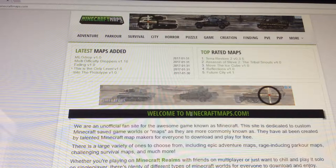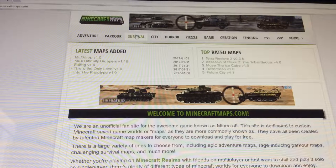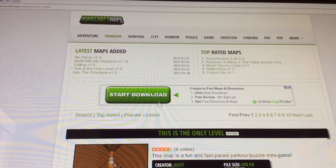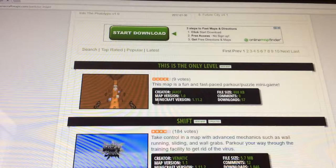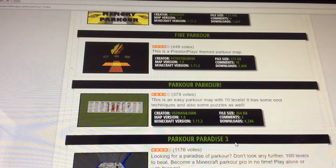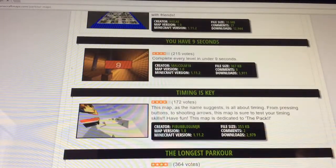You're going to press parkour. Let's just say I'm in 1.11.2 and you see a map that's in 1.11.2 — you pick that. But if you're in 1.11, for example, and you pick a map that's in 1.11.2, then it won't work, because you have to have a map that's the same version.